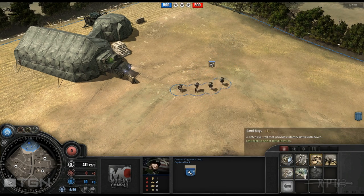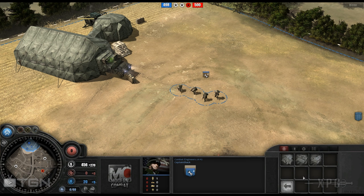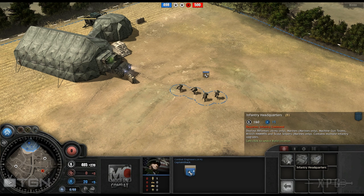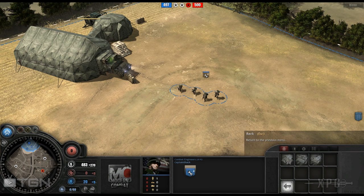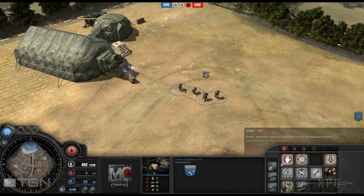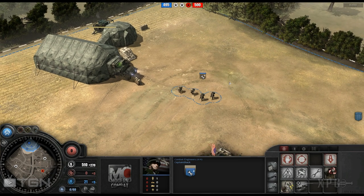Basic defensive structures are all the same, but now you get the TOW emplacement — it's their anti-tank emplacement. You shoot a TOW missile out of it and it can turn in any direction, which is a nice benefit. For structures, you only get three: infantry headquarters, mechanized, and then the armor headquarters. All fairly easy to build. They use fuel, so there's a time progression that isn't too ridiculous.